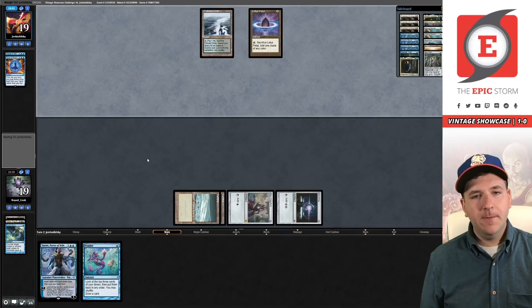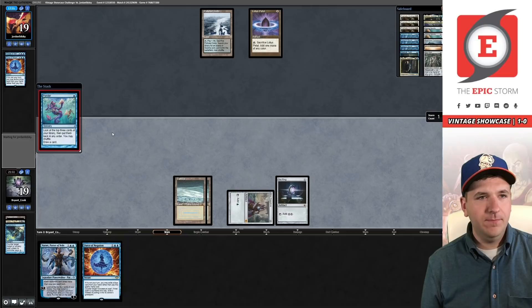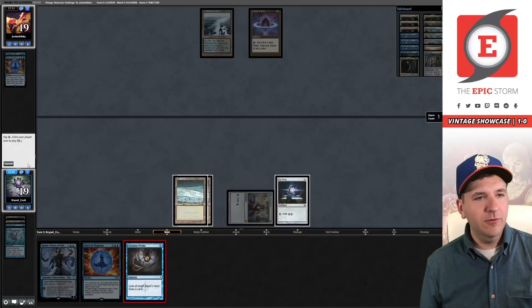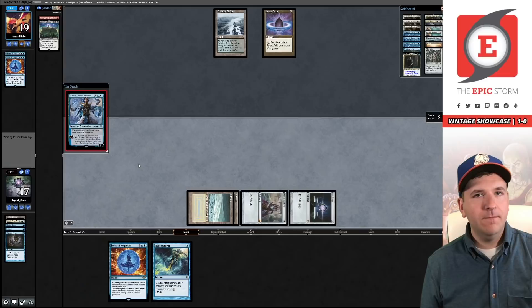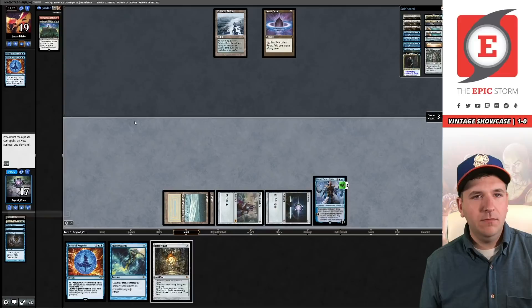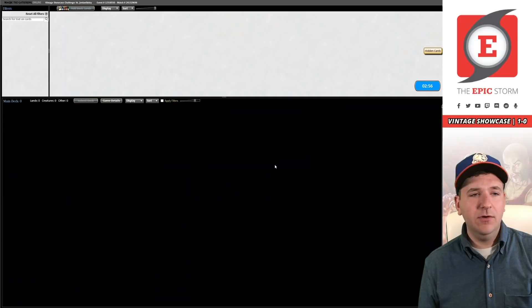They'll have one card in hand and we'll have Narset and Ponder on turn two. Two cards versus two cards but we have four permanents in play. Force of Negation — I'm going to Ponder. I like this: Breach and Citadel in their hand — nice. Playing Narset, minus — I guess we take Time Vault. Now Urza's Saga represents just winning the game. Our opponent is up against the wall — their best draw is Pyroblast and I can force that. They concede, so we're going to game three.